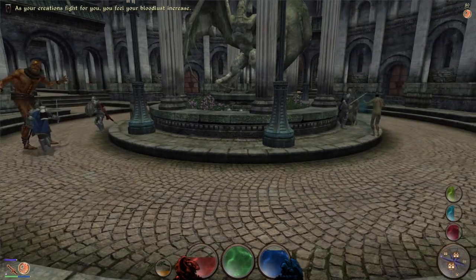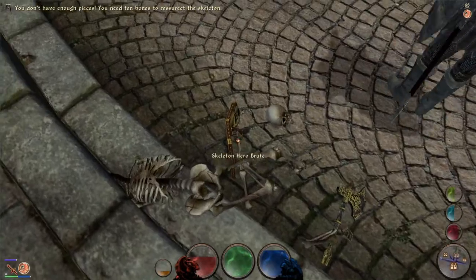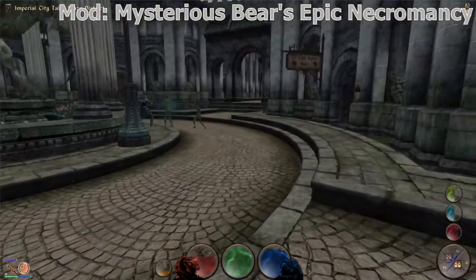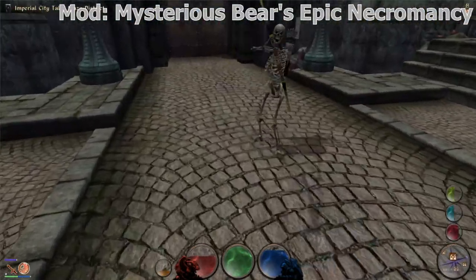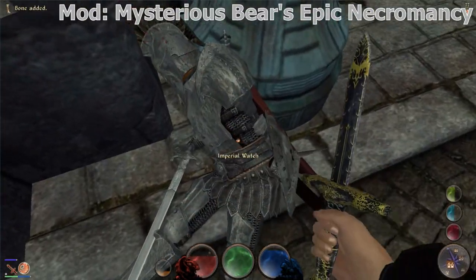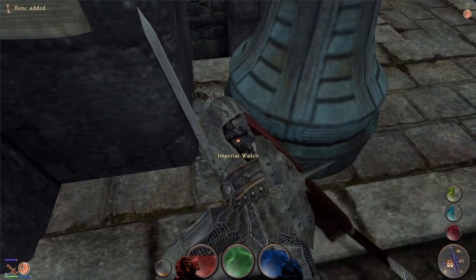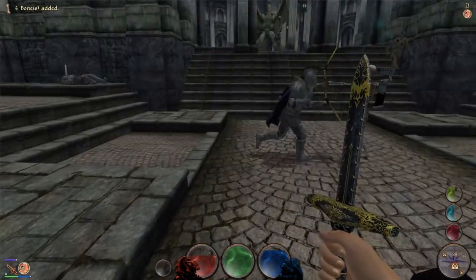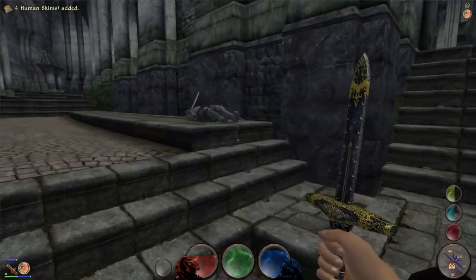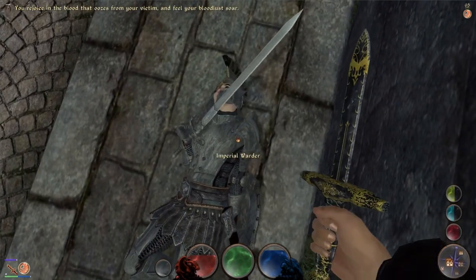There are a few of them, and I've tried most of them, but one really stands out as the absolute best. That mod is called Mysterious Bear's Epic Necromancy, by Mysterious Bear. You'll find the link in the description. Every time I play Oblivion, I'm immensely grateful for this superb mod. It not only gives you the ability to create multiple very useful minions, it also gives you many different types to make.